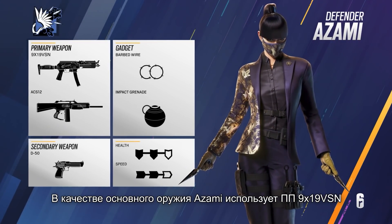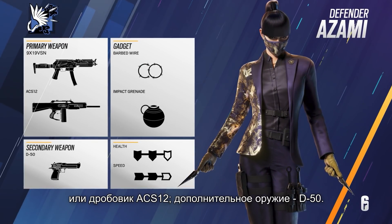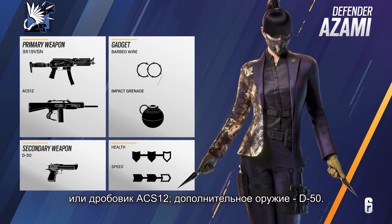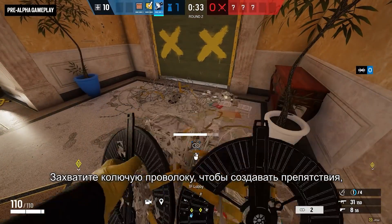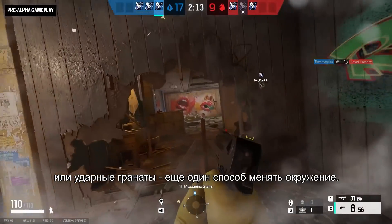Azami's loadout includes the 9x19 VSN submachine gun or the ACS-12 shotgun as a primary, and the D-50 as her secondary. Take some barbed wire for extra obstruction, or impact grenades to add another landscaping tool to your kit.